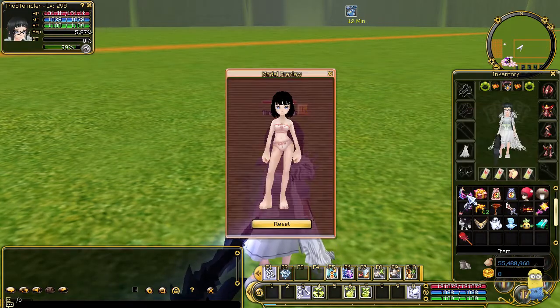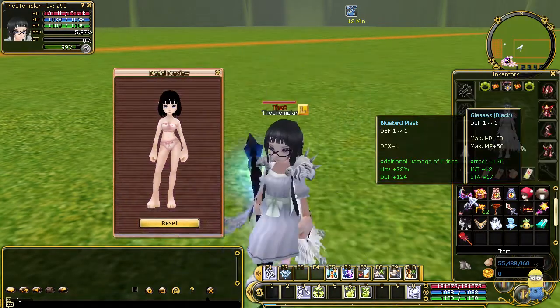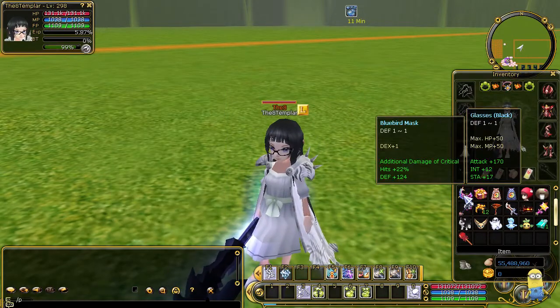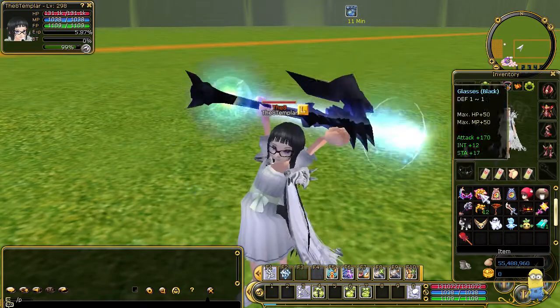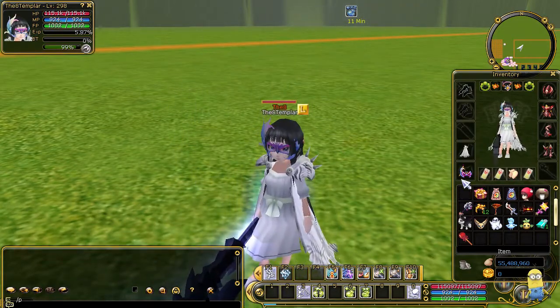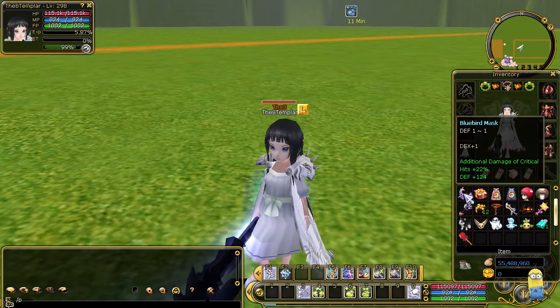Alright, so let's look at that. First item is a blue wing map — blue bird mask. Can't really preview it in one way, but I can preview it like that. Looks like that, guys. Pretty sweet, huh? And it has 22 additional damage to hit, so it's good for beginners who want to just level.